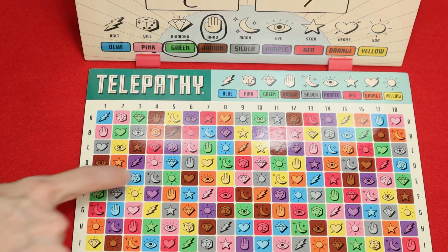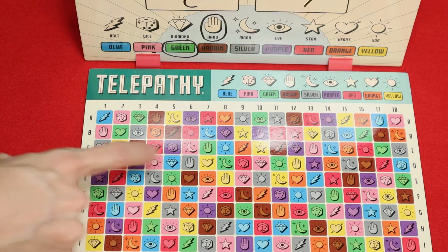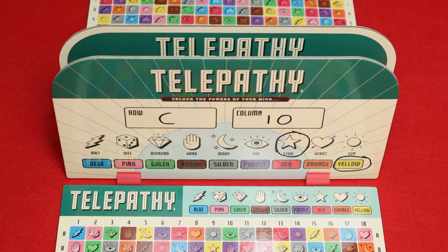So if I called out D7 yellow heart, my opponent would either say "D7 yellow heart yes" or "D7 yellow heart no." For example, if it were my turn and I guessed D7 yellow heart, my opponent would say "D7 yellow heart yes" because the color yellow is one of the attributes of their secret square.